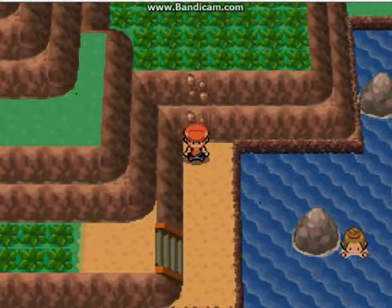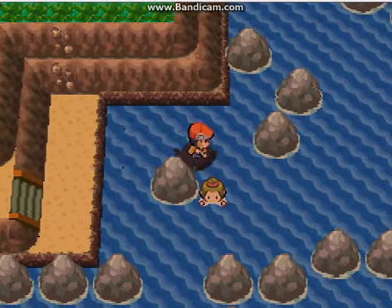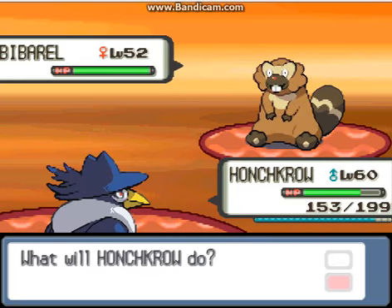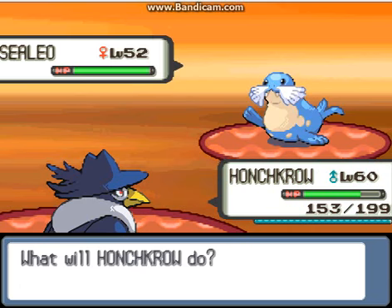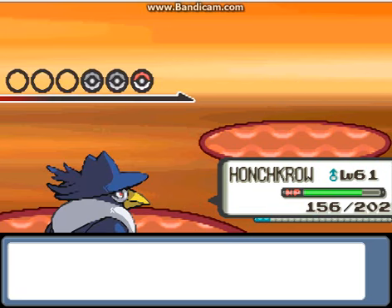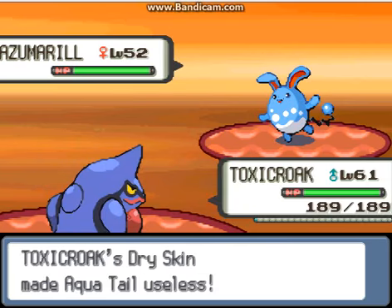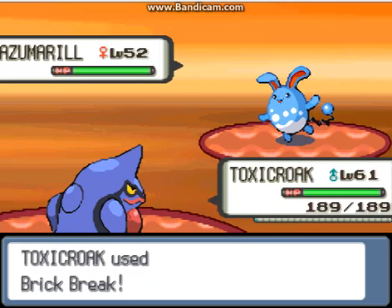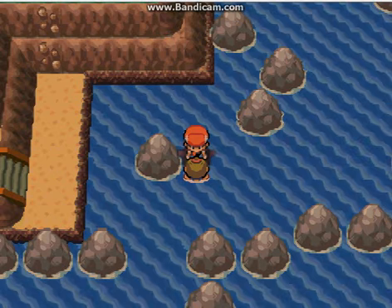Let's go down now. Here we are — let's fight this girl. She has Bibarel — I go for Fly and Bibarel is down. Oh, Sealeo — I go for another Fly. Sealeo knows Blizzard but it is down. And Azumarill — I'll send out Toxicroak. Sword Dance — oh, thank you for that! Brick Break — Azumarill is down.